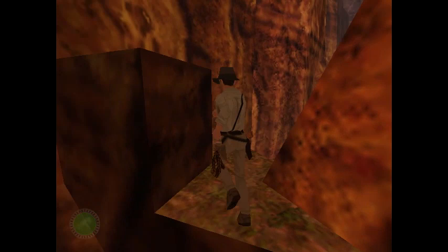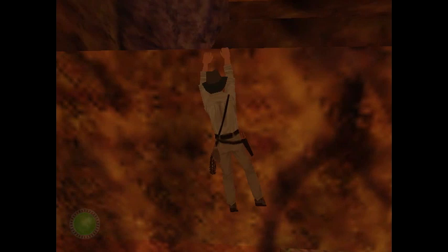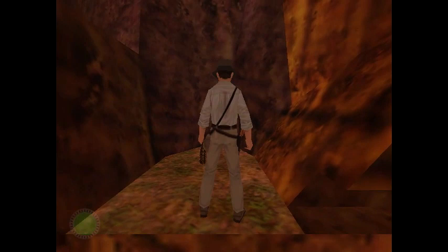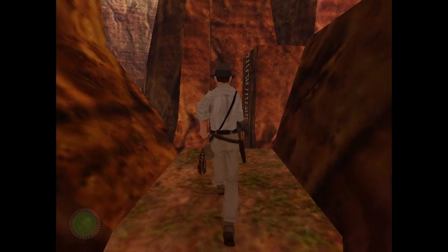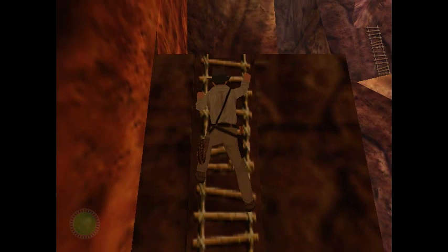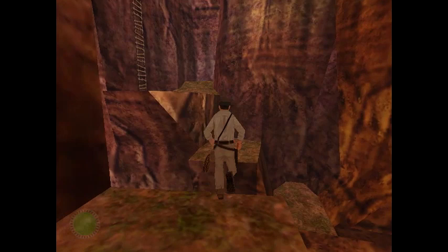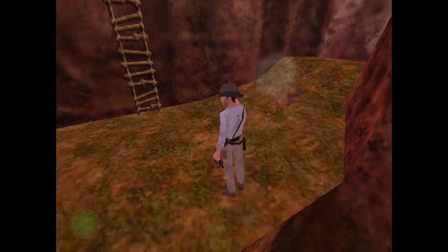Crawl up on this little block and you'll get your first instance of shimmying — there's a little lip you can grab and shimmy across, very similar to Tomb Raider. You can't get up on that sloped section unfortunately. Do a quick save here, then do a run-and-jump across to the platform, crawl up the ladder, and jump across to the next platform. Get out your revolver because there's a snake up here — shoot it quickly.